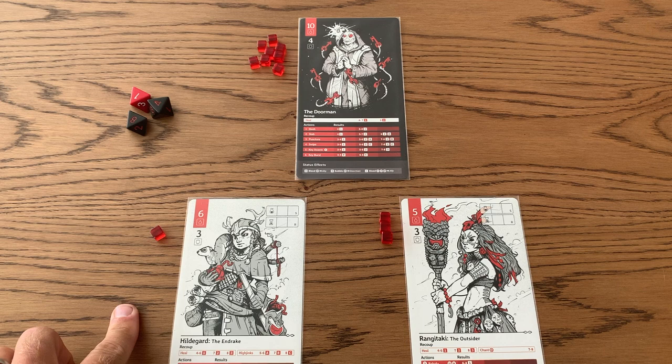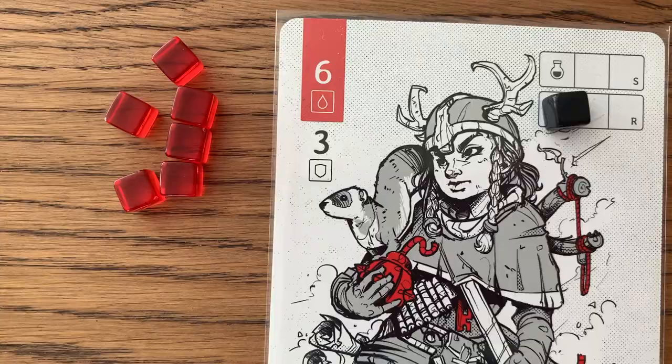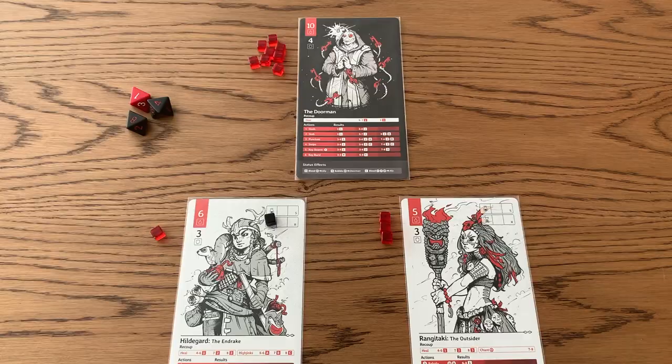So what would be smart to do at this point is have Hildegard rest for a turn. Now if she's going to rest for a turn, that means we can't attack. All we can do is our recoup roll that we do at the end of each turn. To represent that when we do it resting, I'm going to put a token in my rest meter to show that I've rested. Now to rest, I'm going to roll my dice.